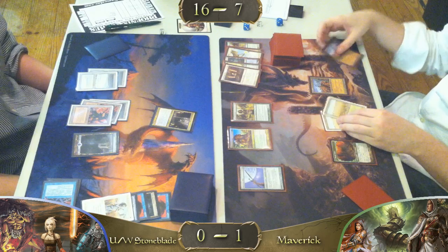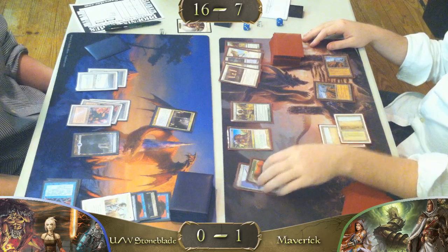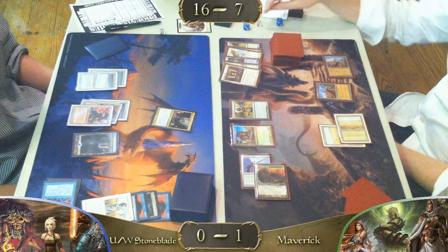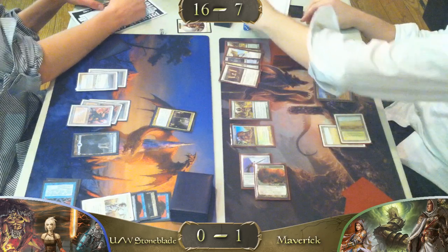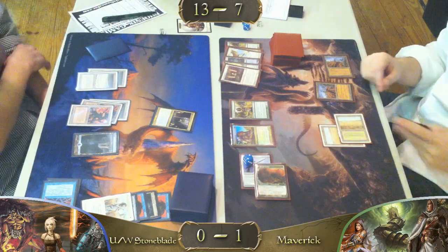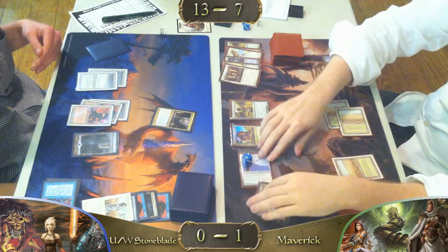Moving into combat, we have Dryad Arbor holding a Jitte, picking it up, swinging with tree man holding a metal pole here. Some players are not as observant and would just block immediately with that Geist, seeing it's a one-on-one creature. However, it is getting double Exalted from Noble Hierarch and Qasali Pridemage. I hear that's good sometimes.